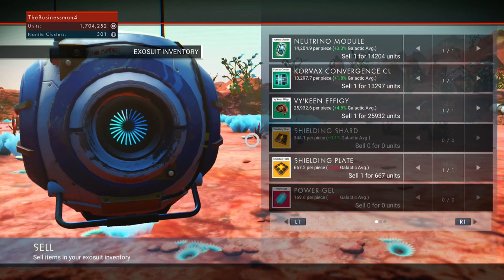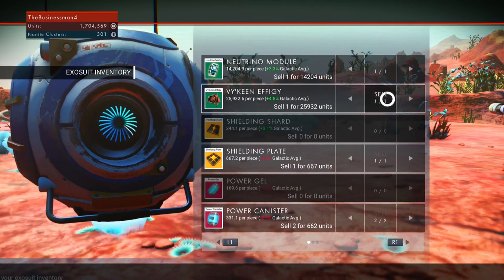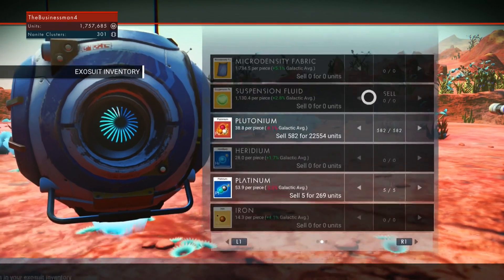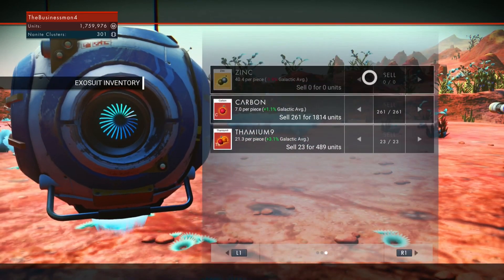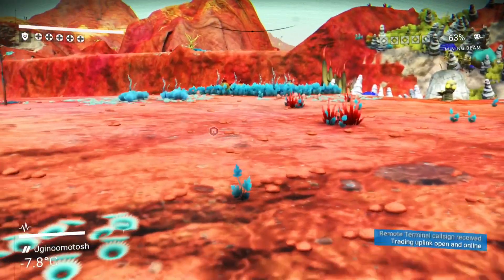Sell items from my inventories - yes please. I'll sell this, I'll sell this. I will sell the neutrino module. I'll sell the platinum. Zinc can go. Carpenthorium I'll keep. There we go. Let's go.